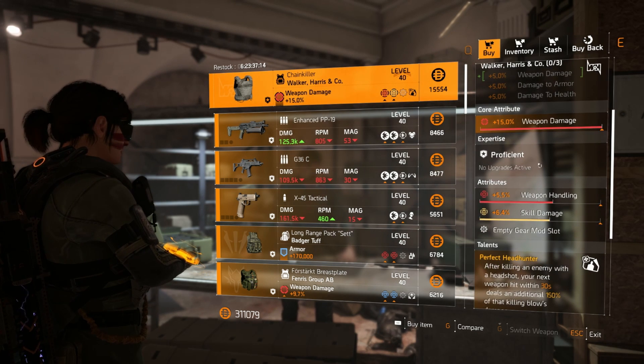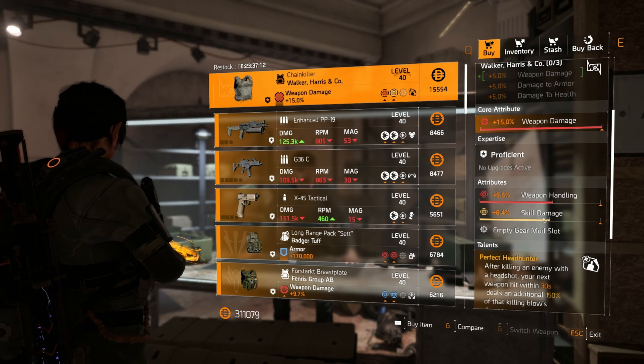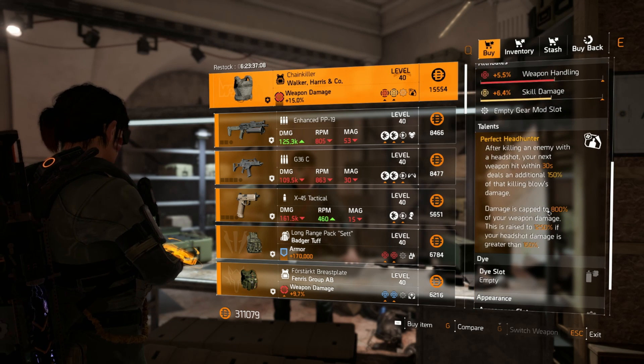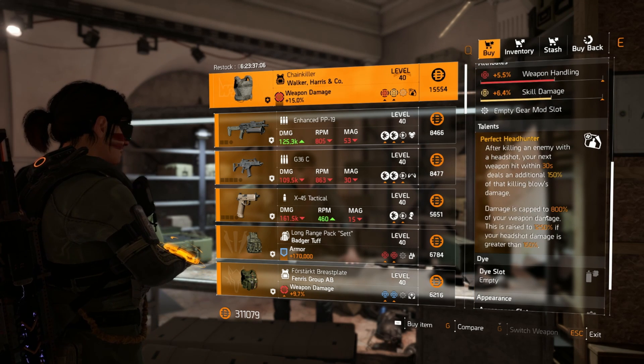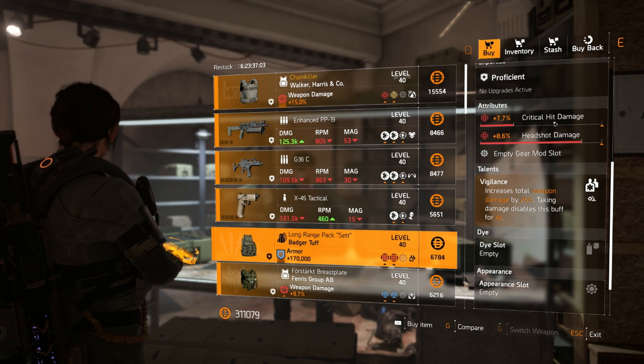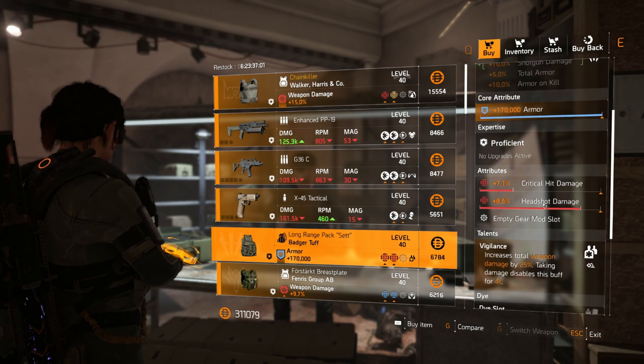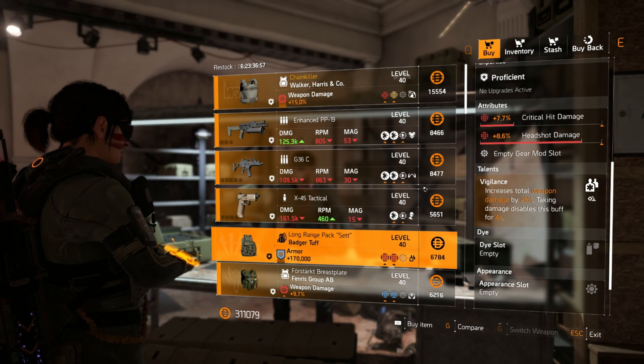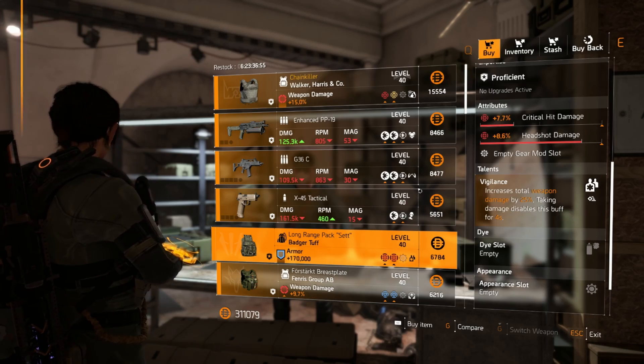Starting off as normal at the base of operations. This Chain Kill is actually pretty good — full weapon damage, weapon handling. Change this for perhaps headshot damage, get rid of the skill damage and you've got a perfect Headhunter. Great piece. A little bit of a shout out for this Badger Tough backpack — crit damage and headshot damage with Vigilance already. Maybe doing some kind of PvP build — that could be pretty good. Everything else is trash.